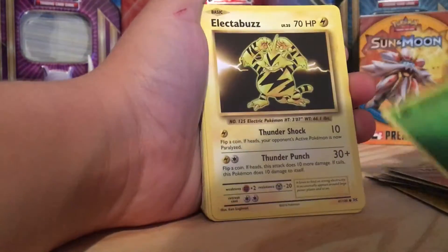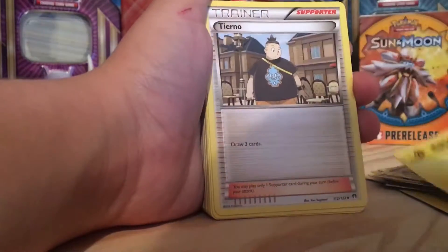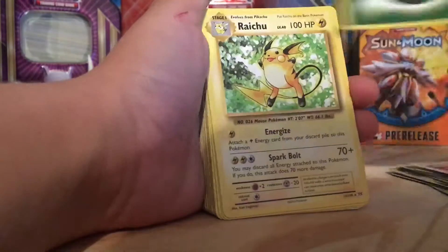Caterpie, Professor's Oak, Grass Energy, Electabuzz, Kakuna, Lightning Energy, Tierno, Voltorb, Pikachu, Pokeball, Grass Energy, Grass Energy, Raichu, Pokemon Fan Club, Grass Energy, Tangela, Magnemite, Kakuna, Doduo, Metapod, Weedle, Grass Energy, Evosoda, Caterpie, Switch, Grass Energy.